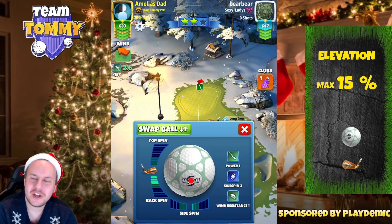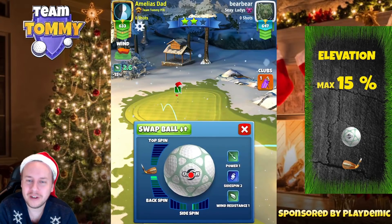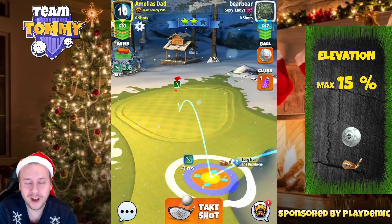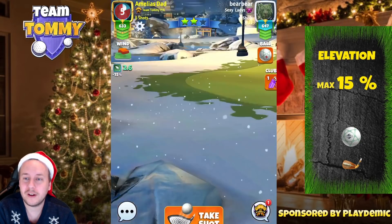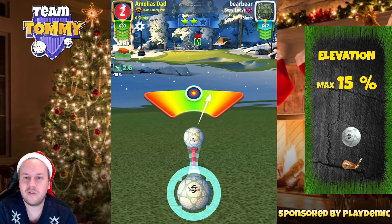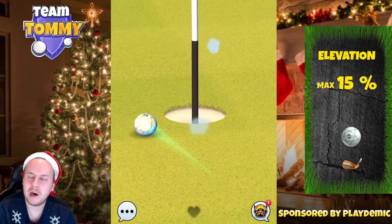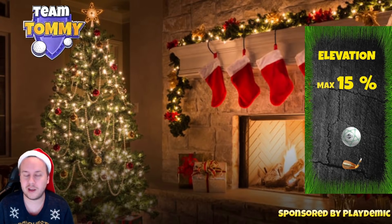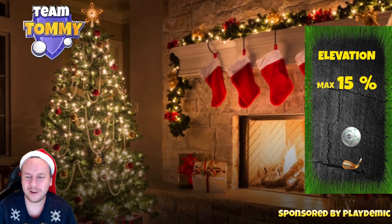For hole number four, another tough par three — especially when we can't play with a long iron that gives us a good ball guideline. In tailwind or crosswind, play with a quasar ball; in headwind, choose a katana to avoid needing overpower. Three bars of backspin, a little sidespin to the right, ball guideline pointing towards the hole, maximum distance plus 15. The ball bounces high on the fairway and without a 4.0 or better ball guideline, consistency is very difficult — it's always harder with a long iron than with a sniper.